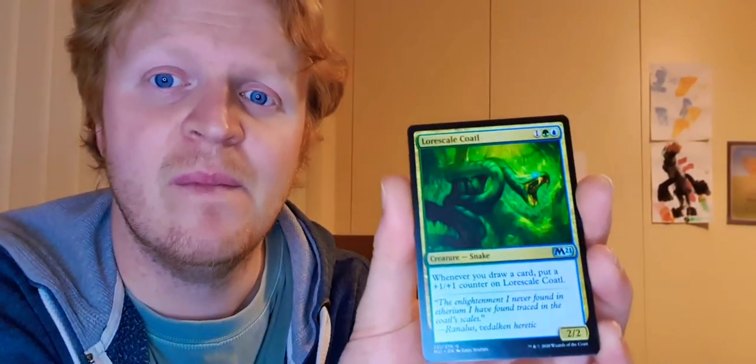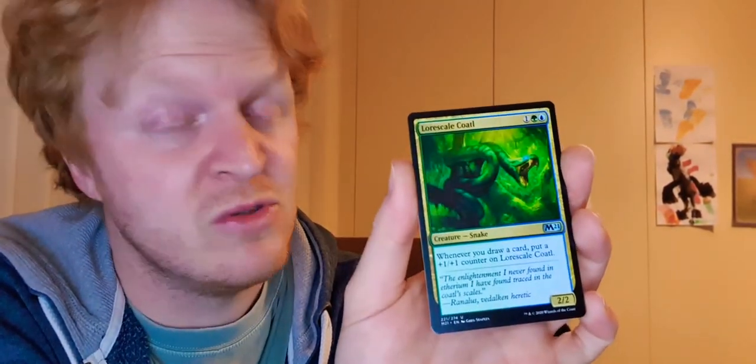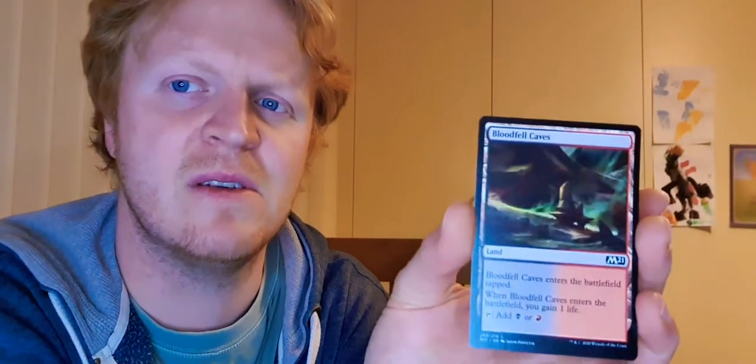Law Scale Quatton - whenever you draw a card, put a 1/1 counter on Law Scale Quatton. It's green-blue, three mana, 2/2 creature. On your draw phase it's going to get a counter all the time anyway. There's already a slight bit of synergy with the draw-card effects I've pulled. Containment Priest with flash - if a non-token creature would enter the battlefield and it wasn't cast, exile it instead. That stops you bringing things back from the graveyard. And there's a Bloodfell Cave for the dual lands - I still quite like these. And a shiny mountain, which is useless to us really, but still nice to have for a shiny.